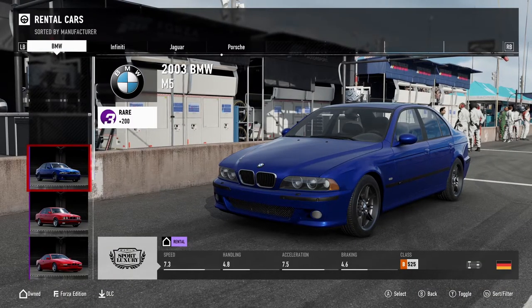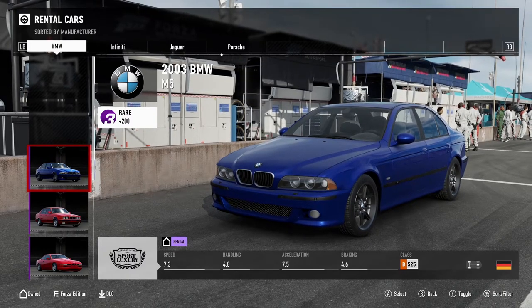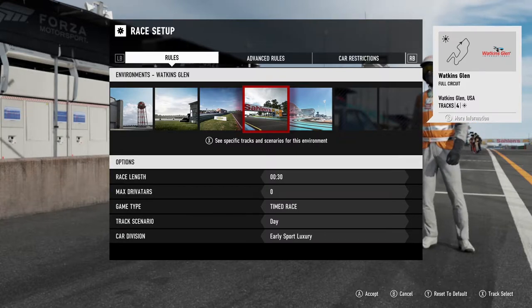All you need to do is grab one of the vehicles out of the lineup — I went with the older BMW M5 to keep with the theme. If you left all the other track settings correct other than the car division then you'll knock this out in 30 seconds.